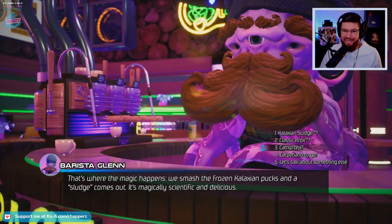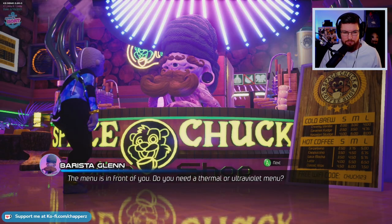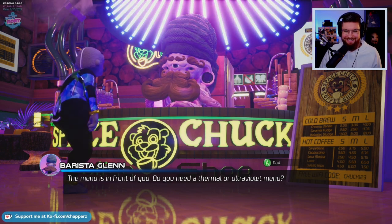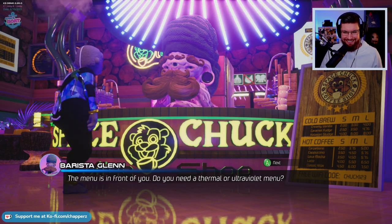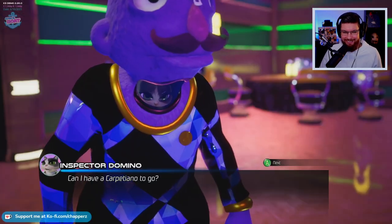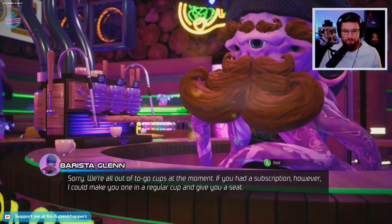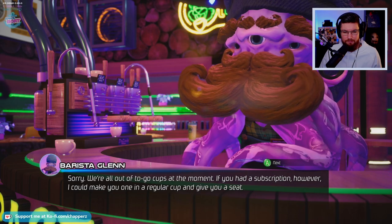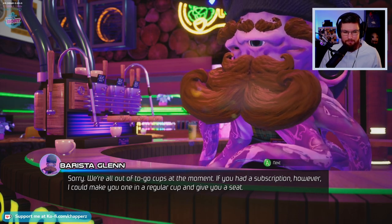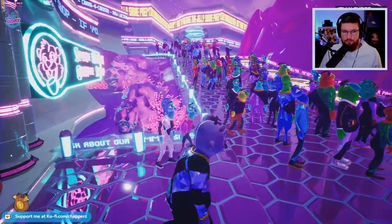Do you have any catnip tea? The menu's right in front of you - do you need a thermal or ultraviolet menu? Oh, it doesn't exist. Okay, let's just ask for one of these to go. Do you have a Carpetano to go? Sorry - if you had a subscription, I could make you one in a regular cup and give you a seat. So we can't go up there because there's too many people.